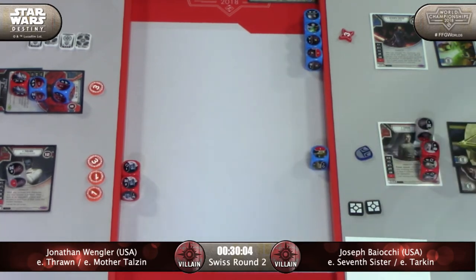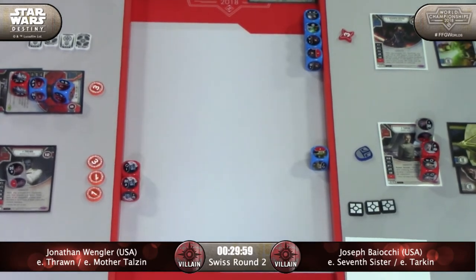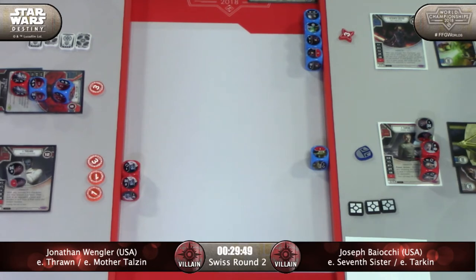I haven't really seen Jonathan's hand. I don't know if he's sitting on a Rise Again or a Witch Magic or any sort of healing. It could be — I think there's a Force Illusion there. In my Thrawn Talzin I like to run Heirloom Lightsaber, which I also don't see in this deck. The dream is to have two or three redeploy weapons on Talzin when she goes down, and then Thrawn just comes out laughing with his big 12 health.